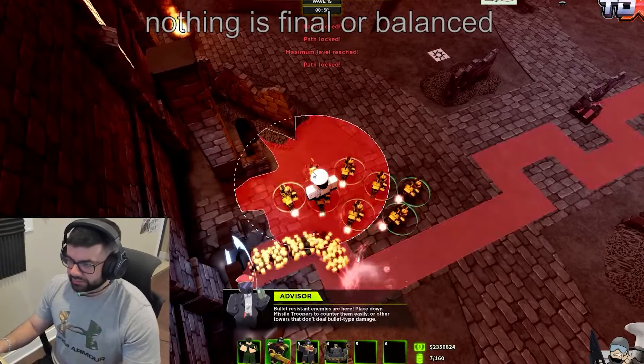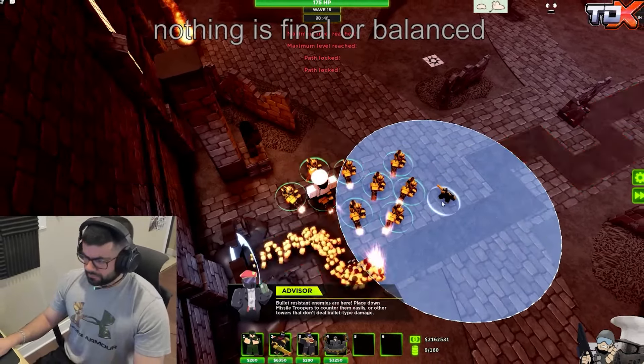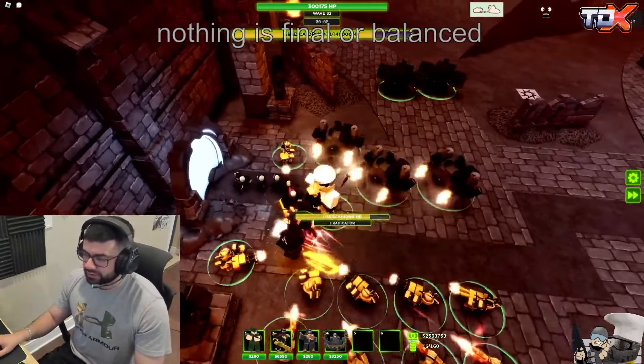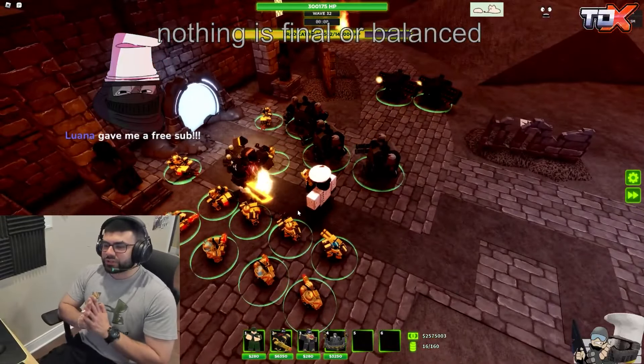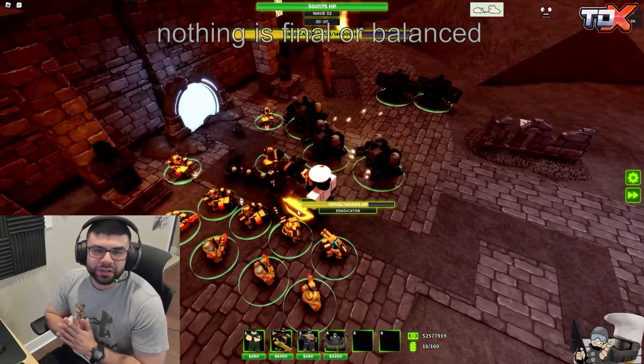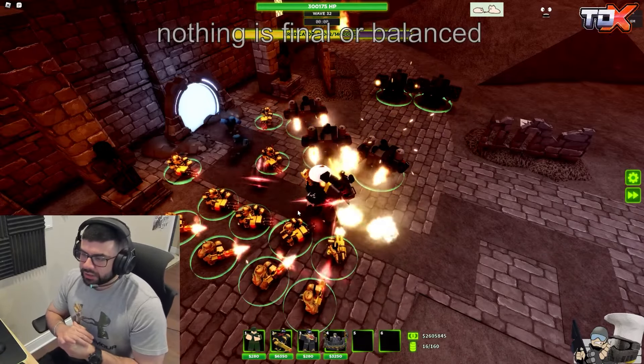It will ignore armors — like bulletproof armors — and just shred everything. It will kill everything that comes its way. There is no way enemies can survive against these Golden Juggernauts. I have no idea how much DPS this tower will actually do — maybe 5k DPS or something.